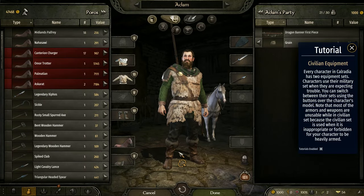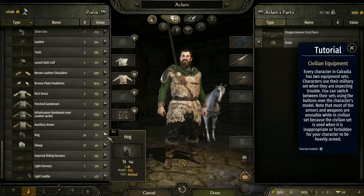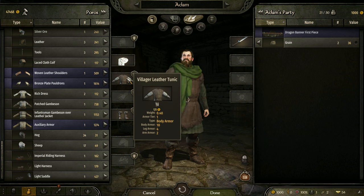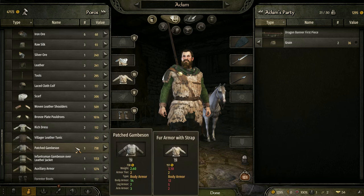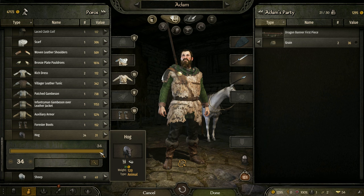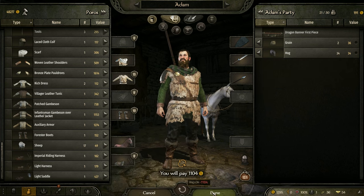Let's go to Trade. If we go to Civilian, I saw somebody sell the Civilian stuff — this body armor, 10, this body armor, 12. Let's see how many... that leaves us with 191. Done.